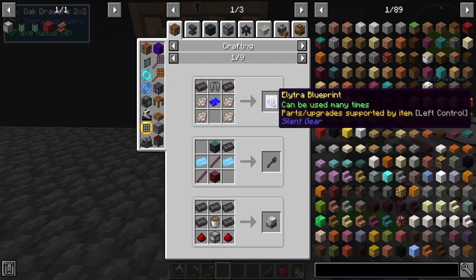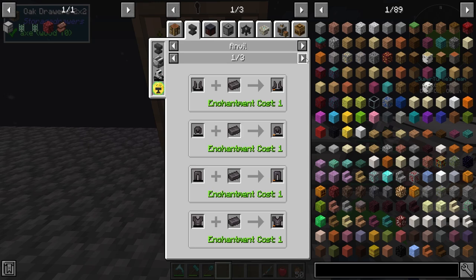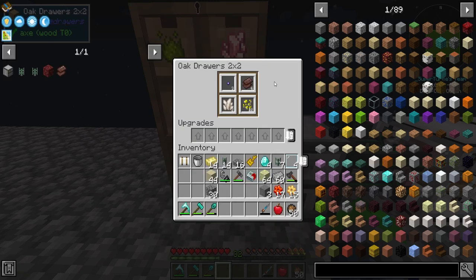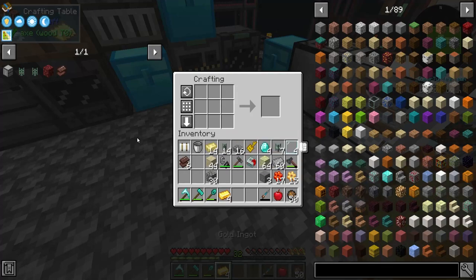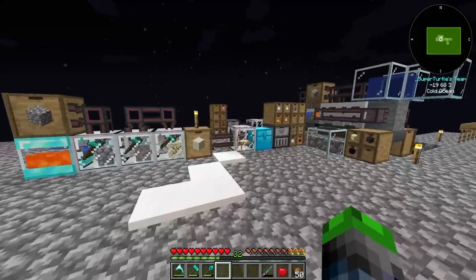This is what I'm talking about! Elytra blueprints, staff of ancient knowledge. Oh man! The sky is the limit. Actually, the AFKing is the limit. Can we upgrade our all-in-one tool? Is that on here? Let's see real quick - we're going to do that right now.